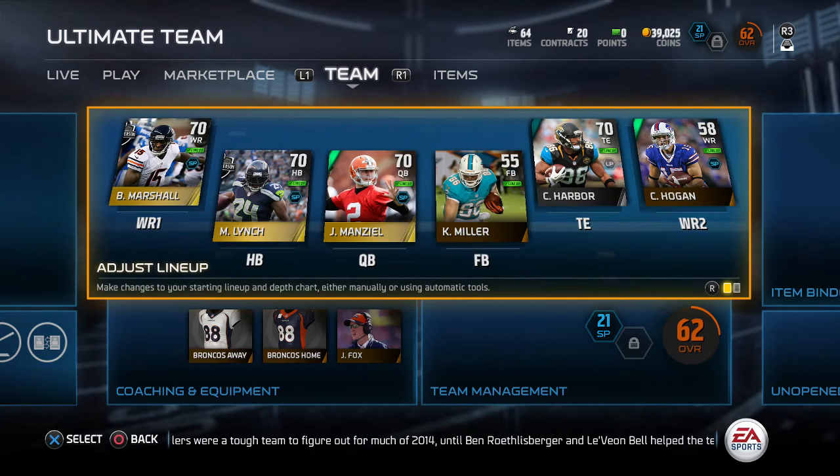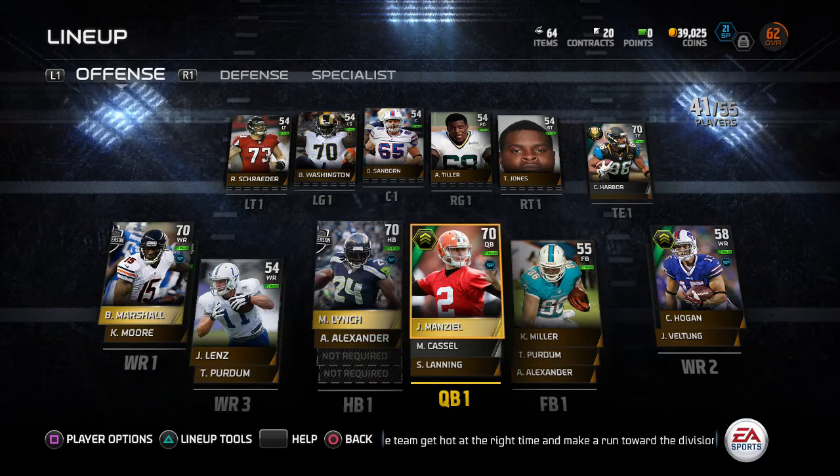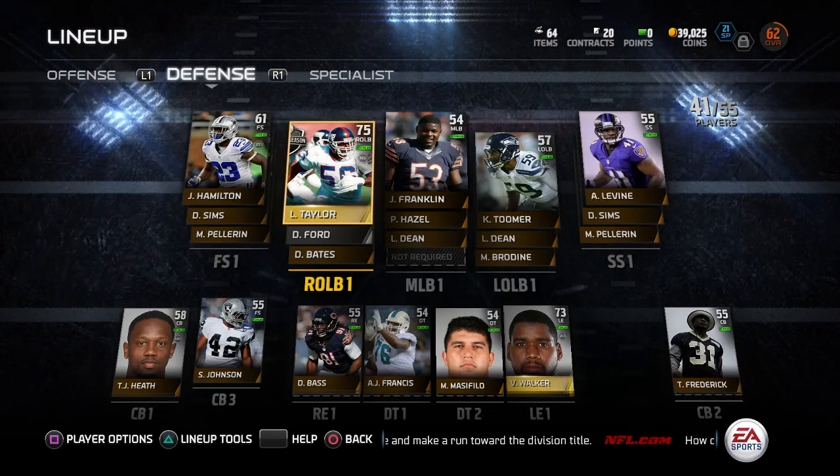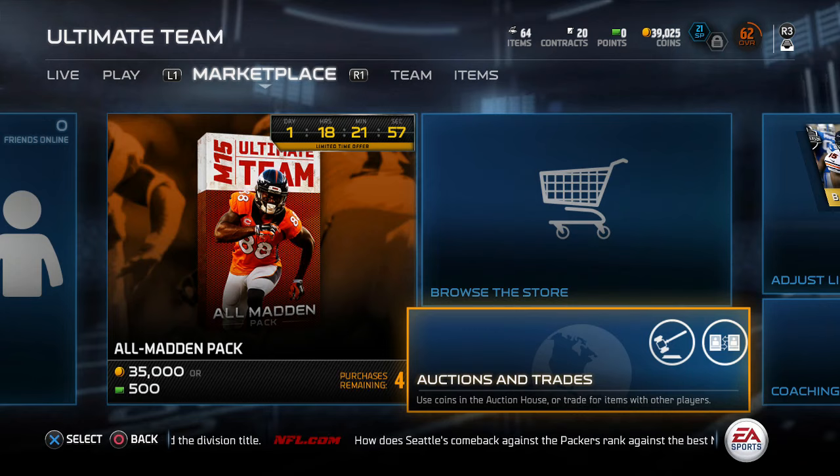Welcome to episode zero of the budget squad. There won't be any gameplay today - just the auction block. We have nobody on the team right now except a few mid-season players and the Ronnie Lot that came out today, a 90 overall that's easily our best player. We do have almost 40k coins to spend.